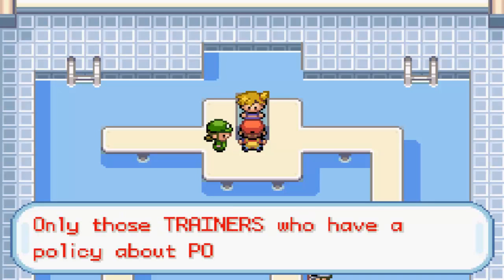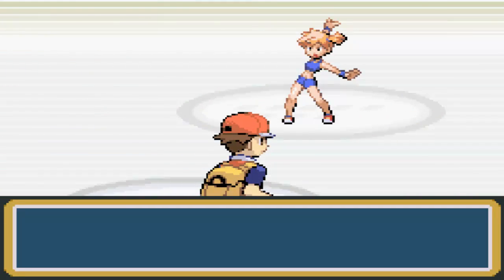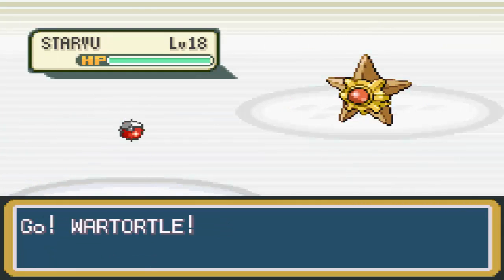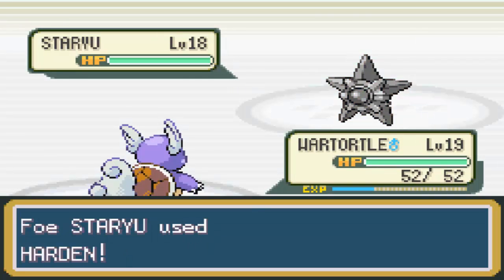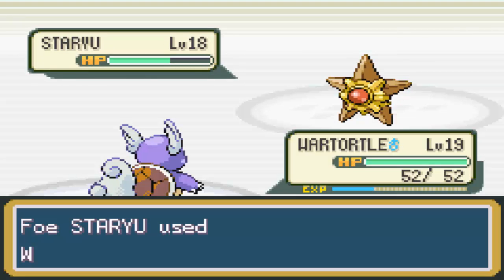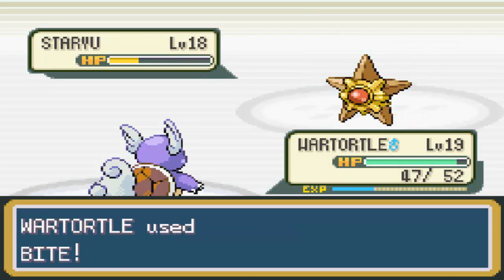Now we're about to take on Misty. She gave me a pretty hard time in my early days as a Pokemon fan when I first played this generation — I was using a Fire type against a Water type and that didn't work out very well. It wasn't until later I learned Grass types were the way to go. Now, Harden's going to raise his defense, but it won't really affect the damage from the fight very much. There's Water Pulse from the Staryu — not very effective. No Confusion proc, good.